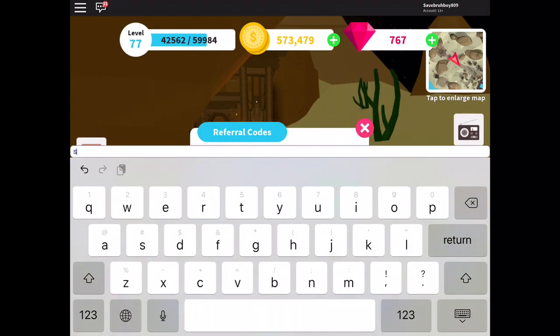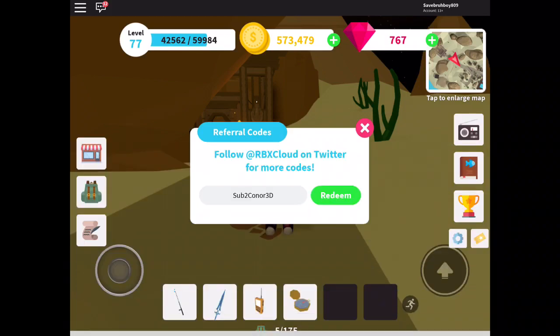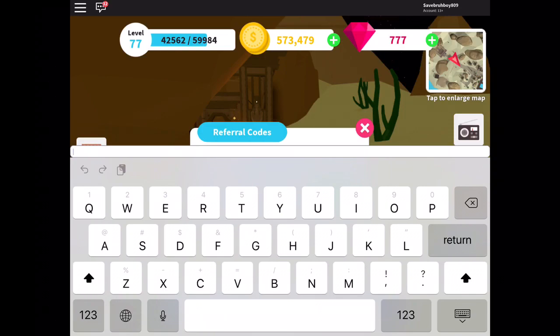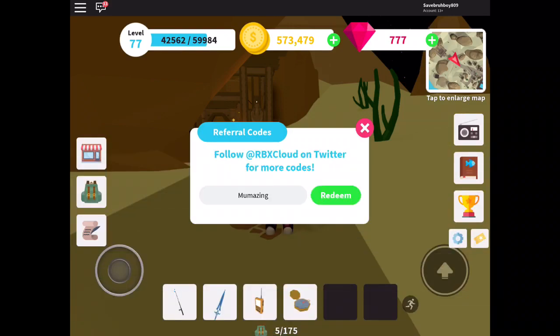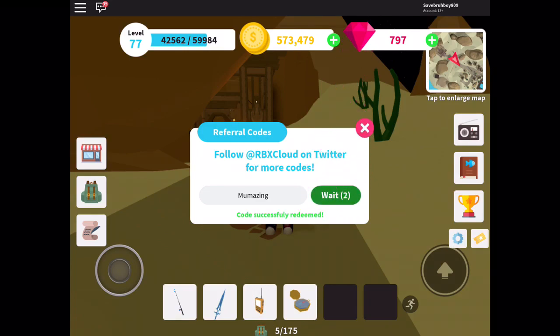The seventh one is Sub to Connor3D, this one gives 10 gems. And the next one is Moo-mazing, spelled like that. If I'm going too fast, all you have to do is just pause the video right here so you can see the code and just type it into the little ticket thing.